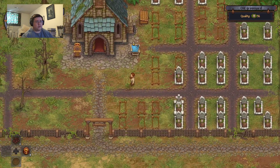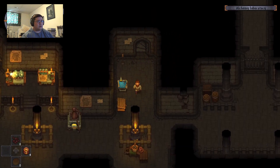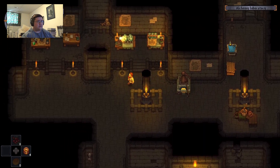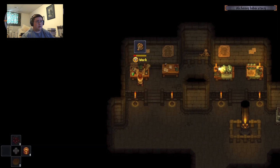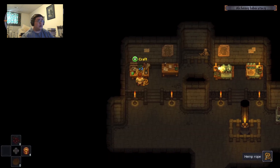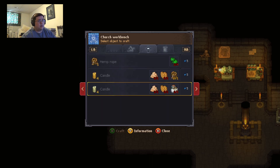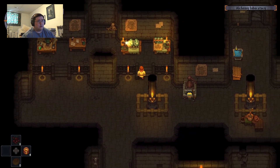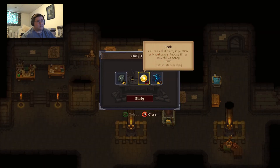These are all threes, couple twos. I thought I had some of the other stuff, like I thought I had some faith, but I guess not. It's too bad that only gave me one blue point, and it's too bad I don't have any faith.